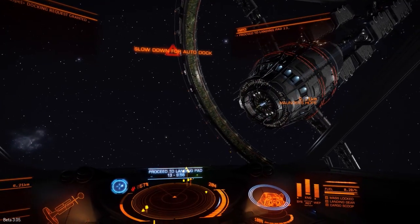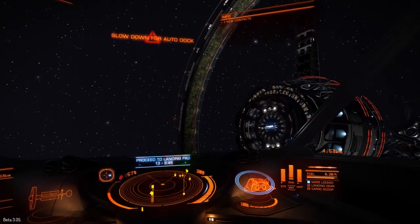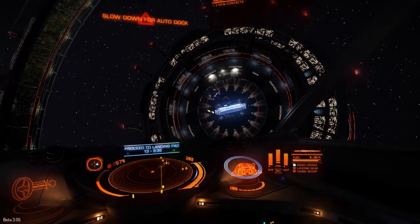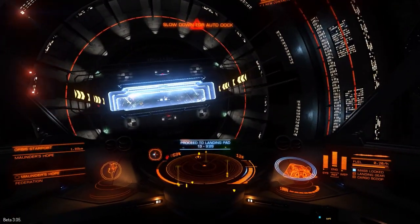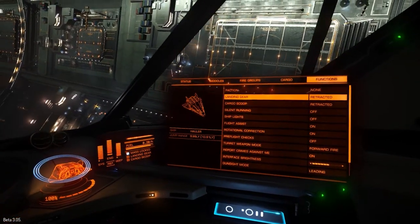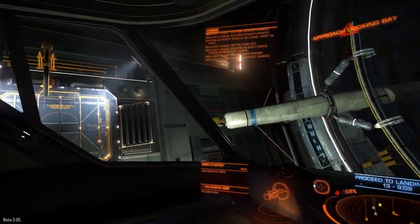I've already got the docking computer active, so it wants me to slow down so it can take over. I'm just going to do this myself — you'll know when it's auto-docking, we'll do that after this, and it will come up on screen saying it's auto-docking. My reverse thrust button isn't working for some reason, and I generally rely on that when I'm docking, so I'm going around like this.